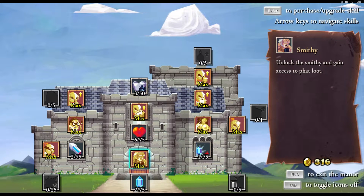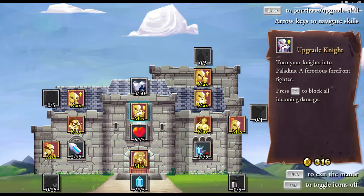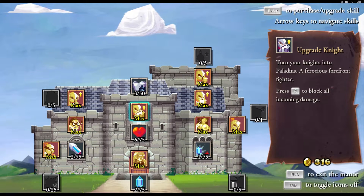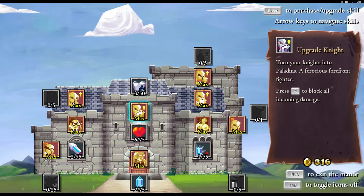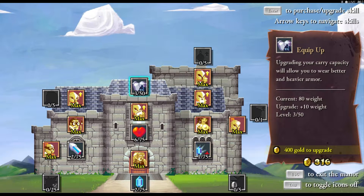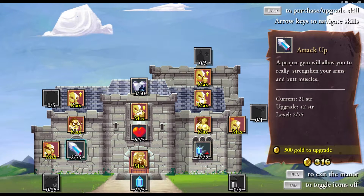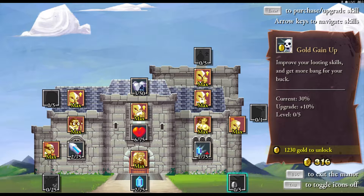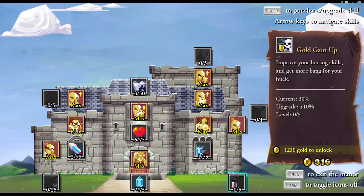I've only unlocked about half of all the types of upgrades I can obtain. Most of this is basic stuff. Some upgrades, like the smithy upgrade, just unlocked the vendor for me. Some unlock different classes or upgrade classes into other classes — the basic tank hero was the knights, and when I got this upgrade, I turned all knights into paladins moving forward. Paladins get a shield they can use to block all incoming damage. Then there are stat increases: carry capacity, health, mana, spell damage, and regular damage. I'll be getting gold gain up as soon as I can afford it.